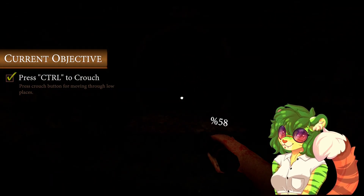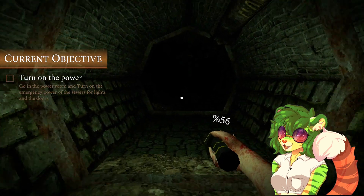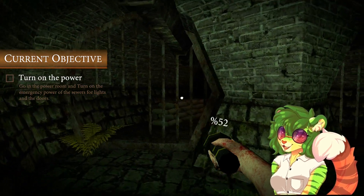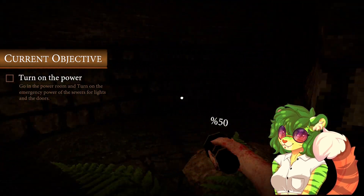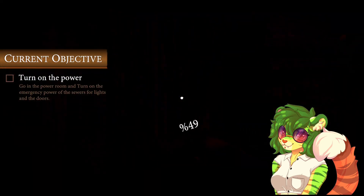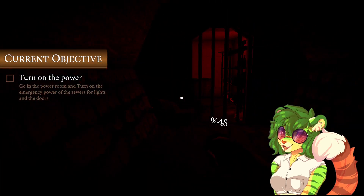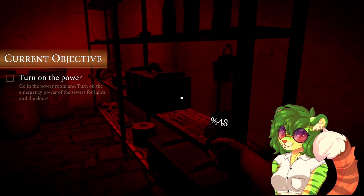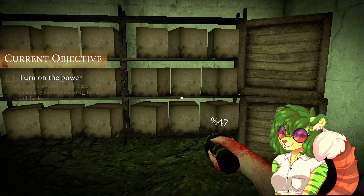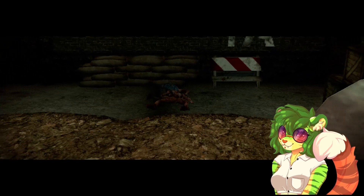Whoa, that's a very big difference in light. Go in the power room and turn the emergency power of the sewers on for the lights and doors. Wow, that battery drains really fast. I have some issues with flashing lights — please do not watch this video if that's a concern. I'm probably going to flash the flashlight a lot. I have plenty of other videos for you to check out. I'm a little worried that even a little bit might trigger a reaction for some of you. I'm really only thinking about that now that I'm flicking the light on and off.